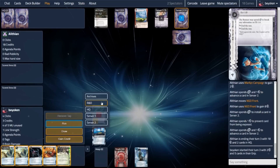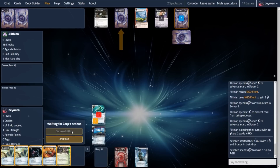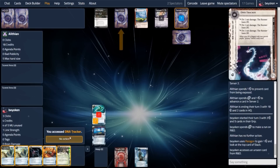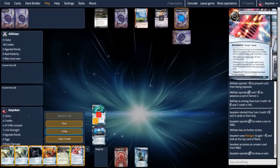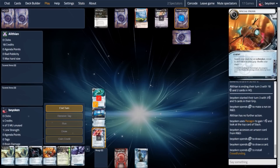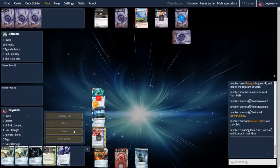My opponent installs and advances again, revealing that their first install advance was an NGO front. We run R&D here and trigger Paragon to see crowdfunding — this is a card I need because I need some money and card draw. So we draw into it and play it. We also draw into our Fairy, which is our one-time breaker against sentries. Could be useful this matchup.